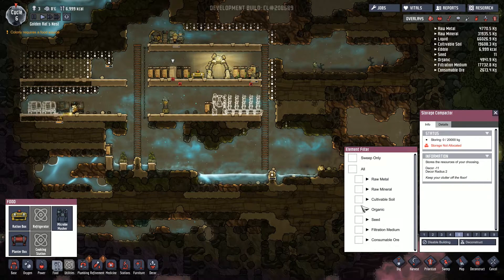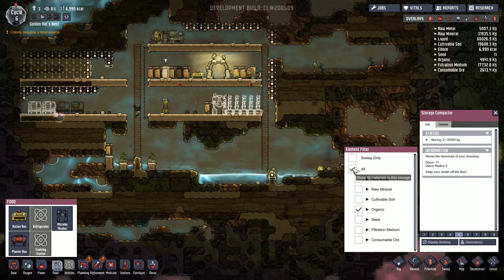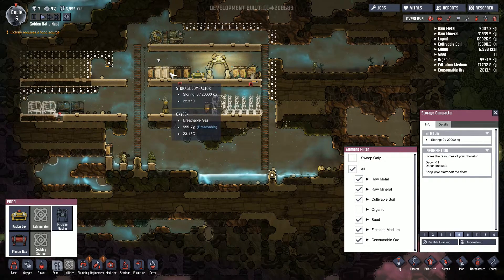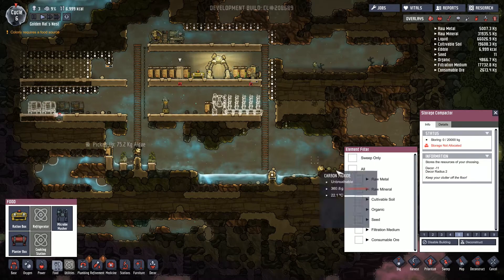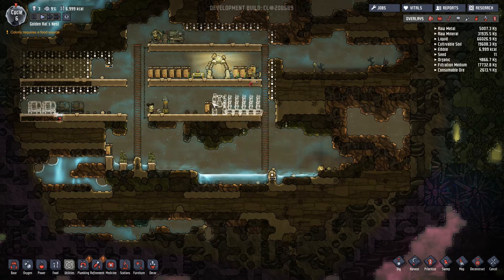Just sorting these storage containers out — I set that one to 'not organic', which is what I wanted. We've got a decent amount of storage going on there.